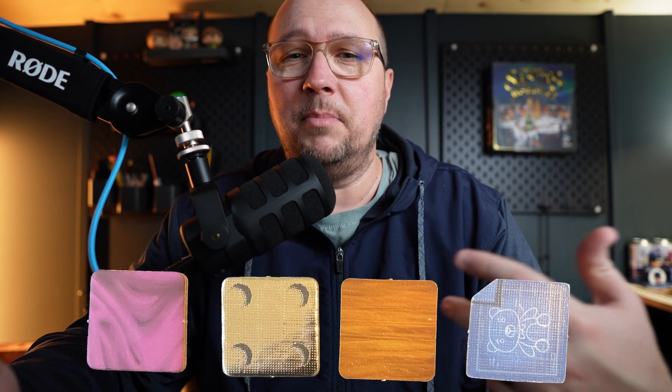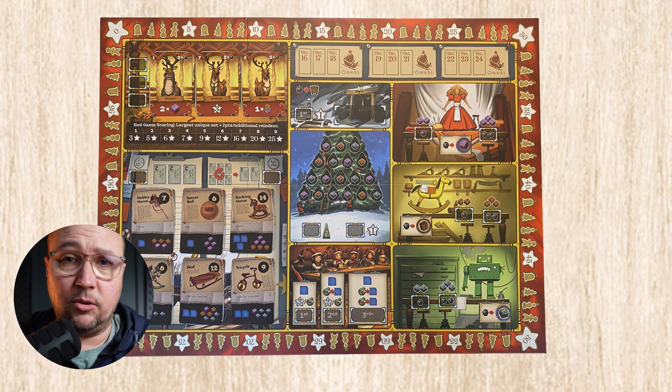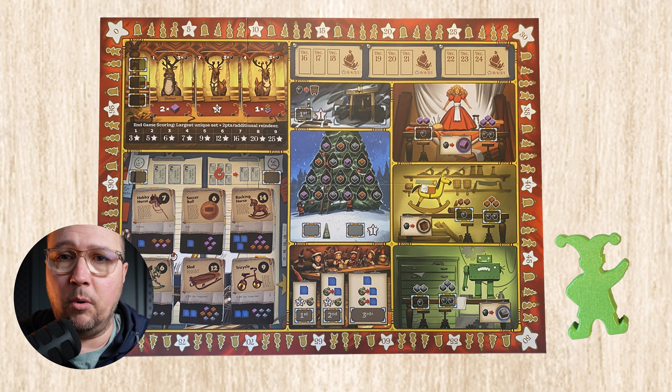Santa's Workshop is a pretty straightforward elf placement game where you're collecting resources to build toys. You're also feeding, grooming, and exercising reindeer — really you're just placing one of your elves at the stable and collecting these cards in a kind of mini set collection, trying to get different reindeer. You obviously can't have two Rudolphs at the front. You're also trying to decorate a Christmas tree to demonstrate that you have Christmas cheer whenever Santa comes around and inspects it, and that happens every couple of days.